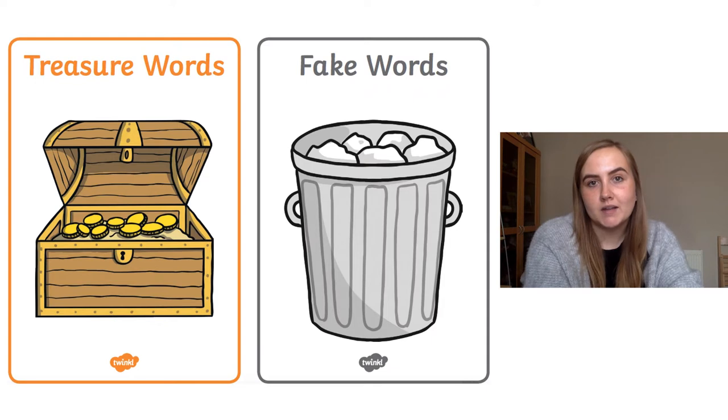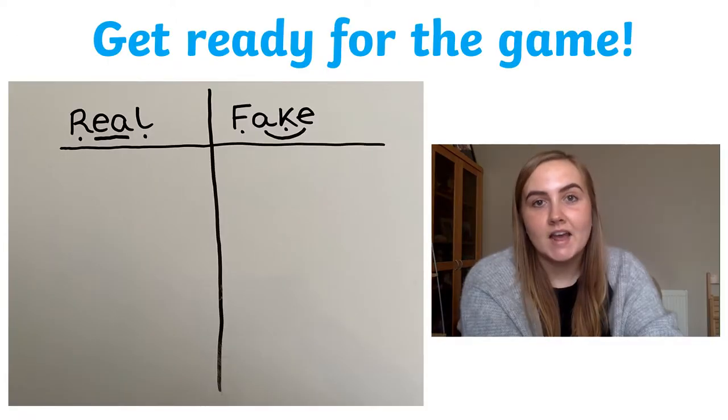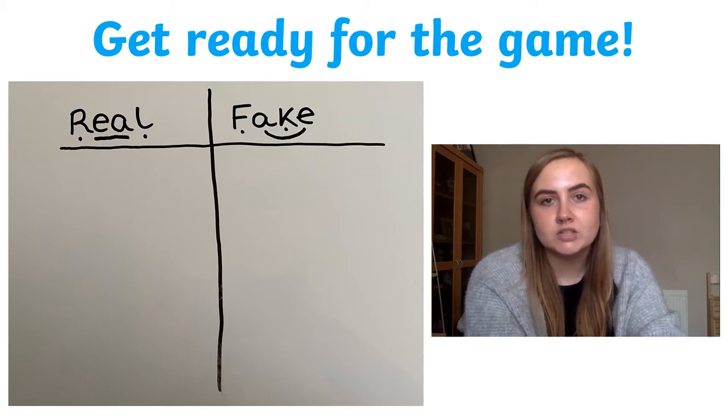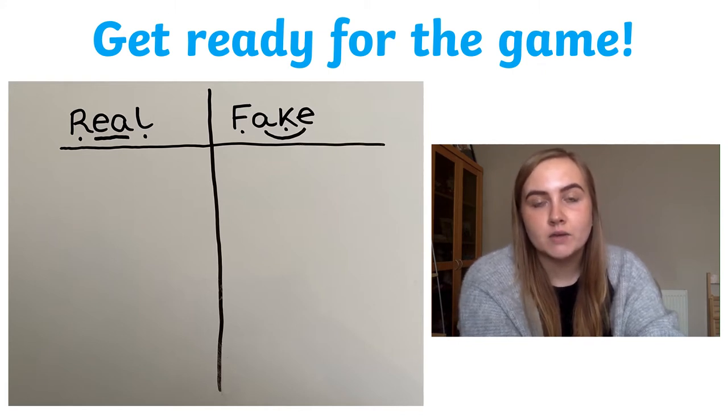The game we're going to play today is Trash or Treasure. You need to decide whether the word that I say is a real word or a fake word, and then you'll have to write them in the right box. You need to divide your page into two — one section for real words and another for fake words. If you can't do this by yourself, maybe ask an adult to help you. Then at the top, write the word 'real' and then the word 'fake', and then you'll be ready to start the game.